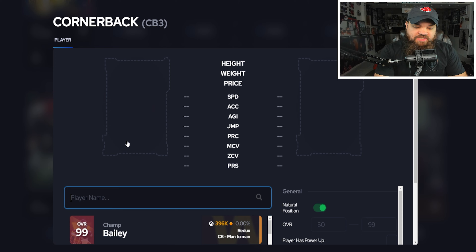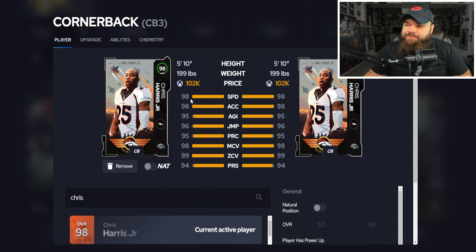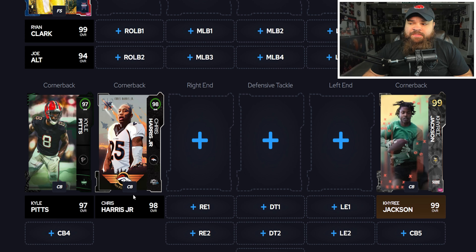For slot cornerback, Chris Harris is still great value. He doesn't get pick artist unless you spend two AP, but he gets flat zone, mid zone, and secure tackler all for zero AP. Hard to get better than that in the slot for his price.